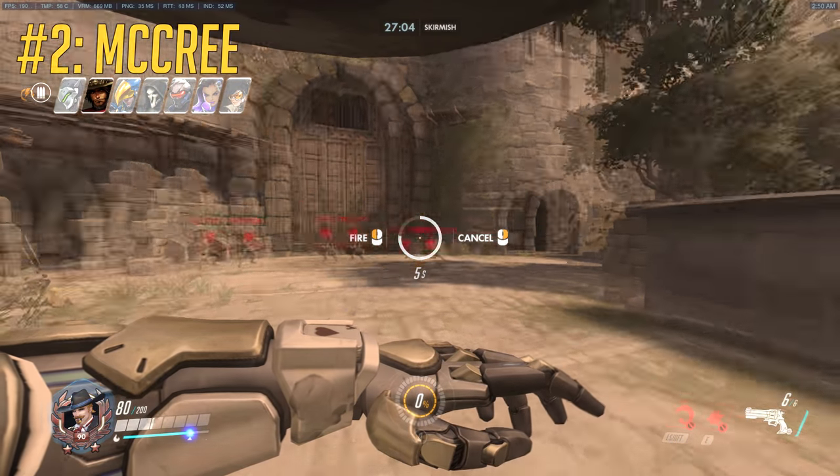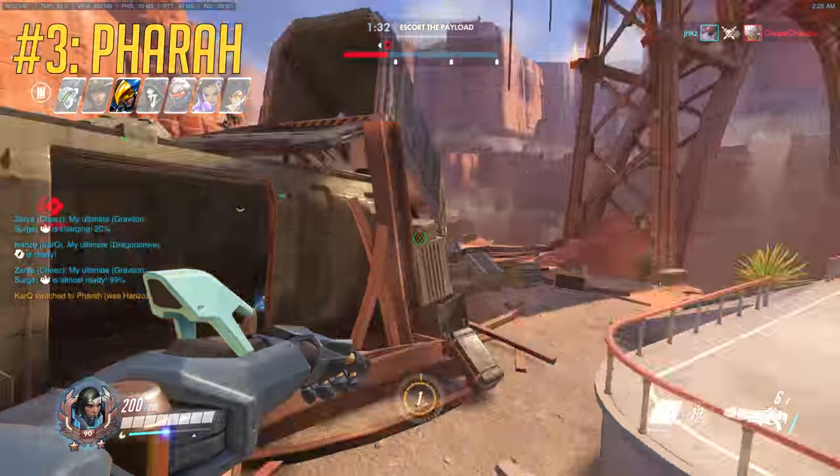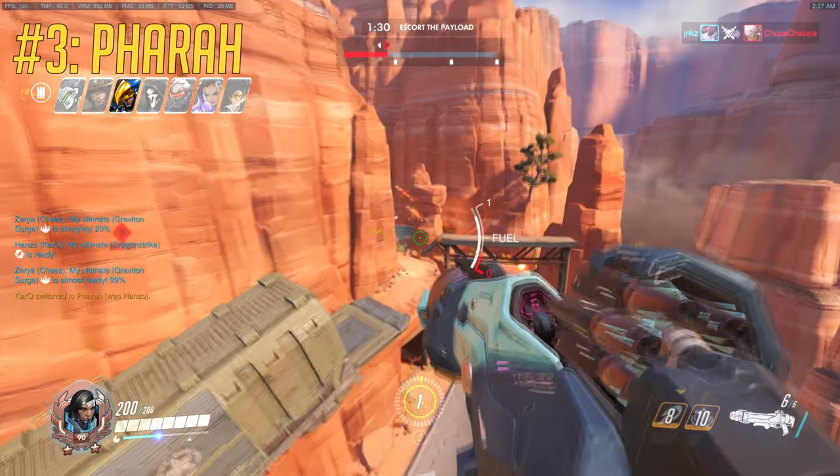High Noon shoots right to left, so you can move your screen to avoid a reflecting Genji. Use Concussive Blast into Jump Jet at a spawn to regroup with your team faster.